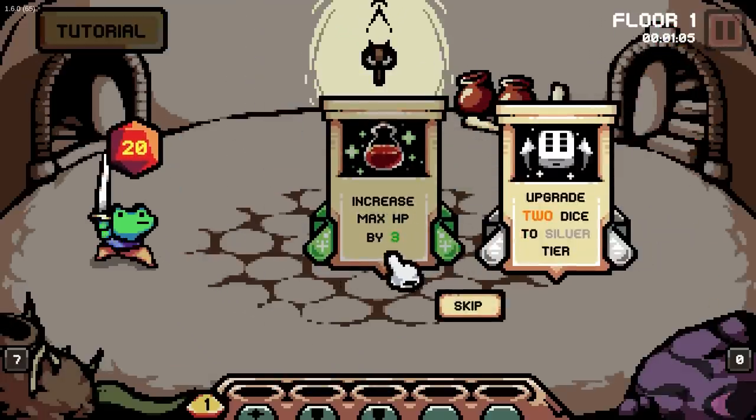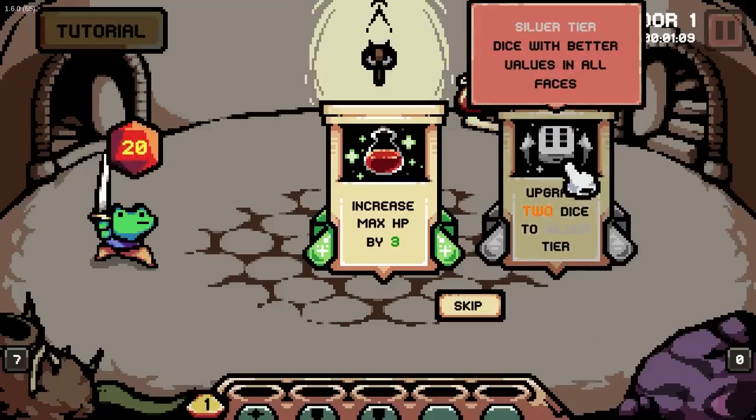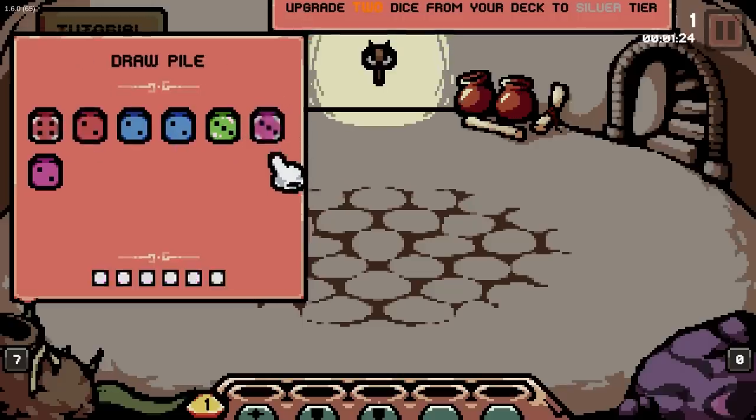What do you want to do? Upgrade max HP by three or upgrade two dice to silver tier? I feel like buffing some of my dice. Buff one of the attacks — just all of the numbers go up, buffing attack seems great. We're buffing a boost as well, actually pretty nice. I like the boost mechanic a lot. I think it's very cool.